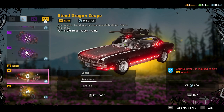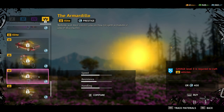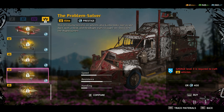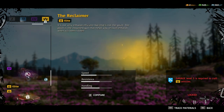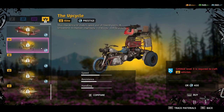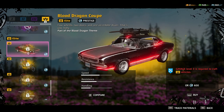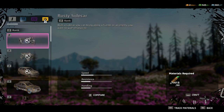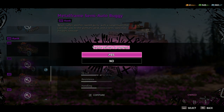I want the black Blood Dragon Coupe really bad, but I need rank three and a higher-level town to get it. I also want the Mad Max Problem Solver — that thing is so good. I love that it has the back of a pickup truck on the semi. That other rank three is kind of boring. You gotta get the Coupe — or 'coop,' however you want to pronounce it. Anyway, let's get my buggy and try it out.